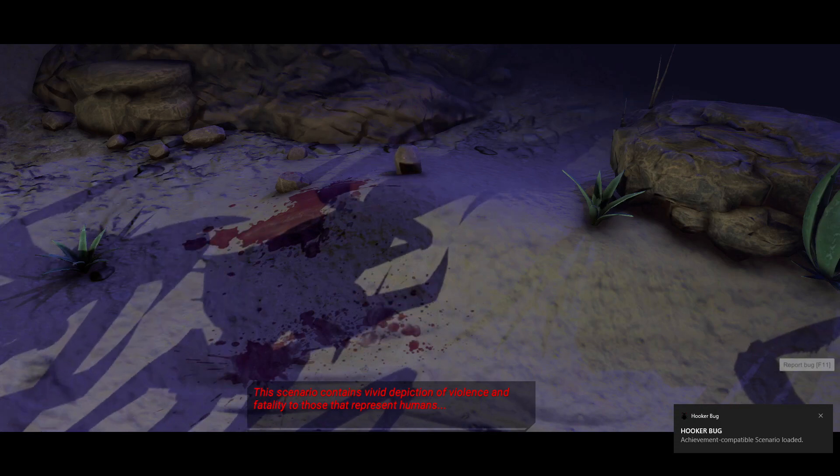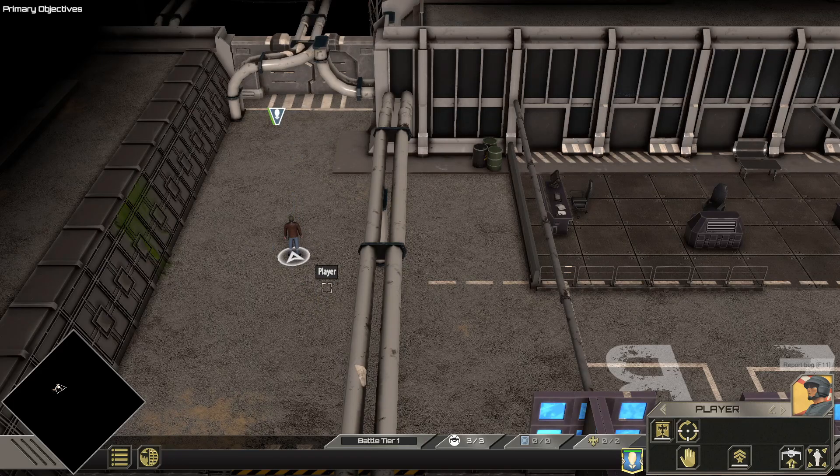We are in the mission and we have gotten the notification that this is a custom achievement enabled scenario. Let's go ahead and fast forward because I don't want to spoil too much — let's fast forward to our first achievement. We've got an awesome scenario here and we are coming up on our first achievement.